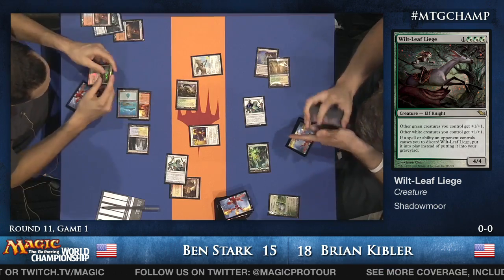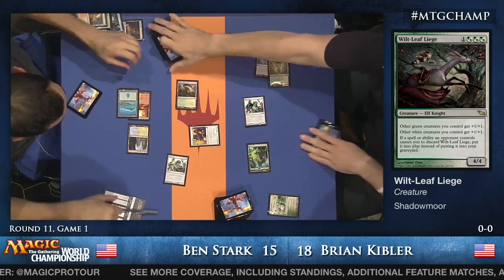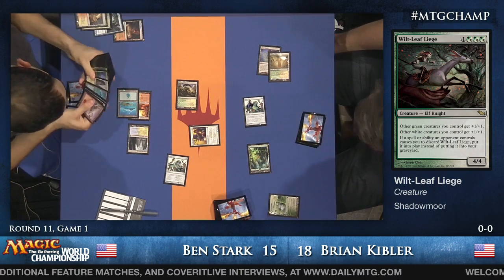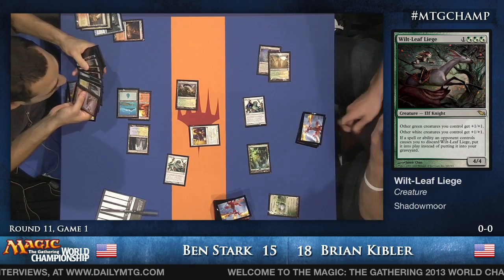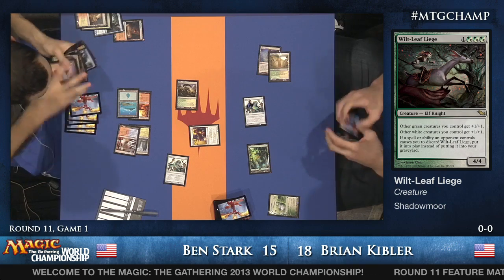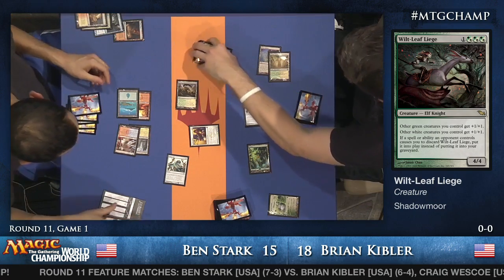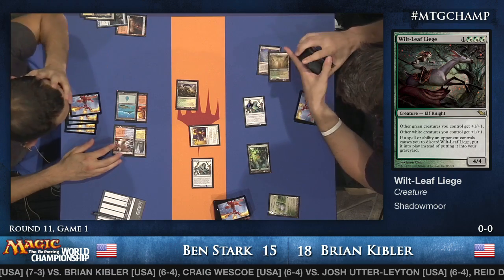The Arbiter is an equal-opportunity tax man and does not allow Kibler to search off the Path to Exile either — a great catch from floor reporter Rashad Miller. After all that complicated stuff, Stirring Wildwood does get to punch Ben in the face for three. Ben has got to be careful taking damage from shock lands — Kibler is a beatdown deck, and if Ben takes two damage off every land or three off every Fetchland, his life total could get dangerously low.